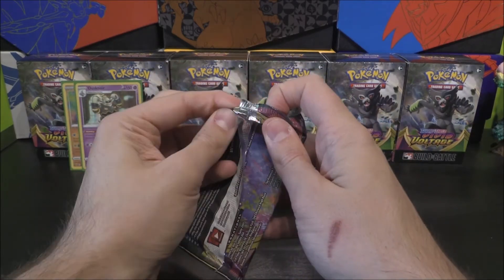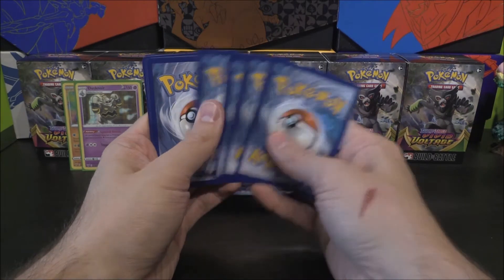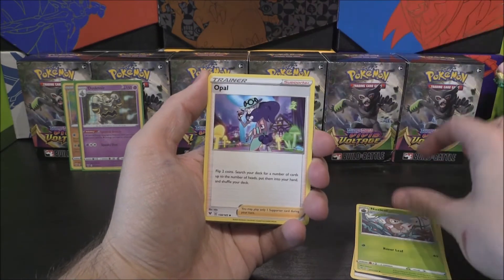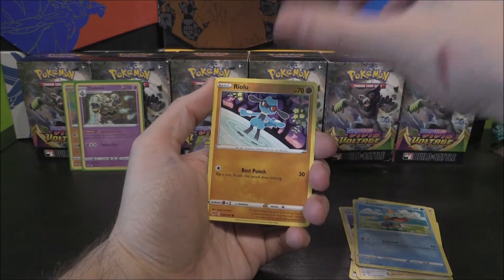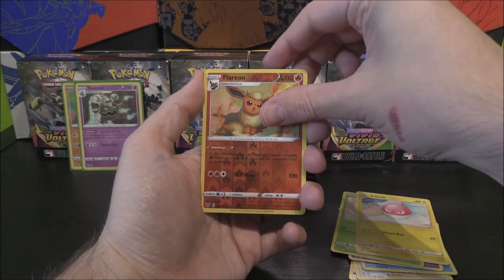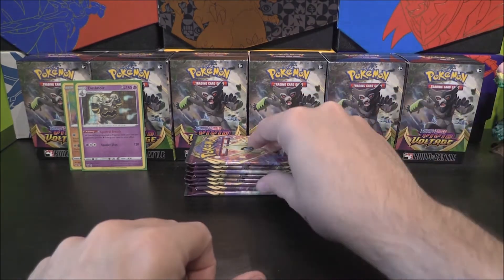We've got a Celebi on our next pack. Can we go two for two? That would be pretty cool. That is four, and we will go fighting. We've got Dark energy, Nuzleaf, there is an Opal, a Beartic, Whimsicott, Riolu, Chimecho, Nincada, Voltorb. We've got a Flareon Reverse Rare — very very cool. And our rare or better is an Exploud — very very cool. I think we might have a reverse of that already, but always nice to get a rare.